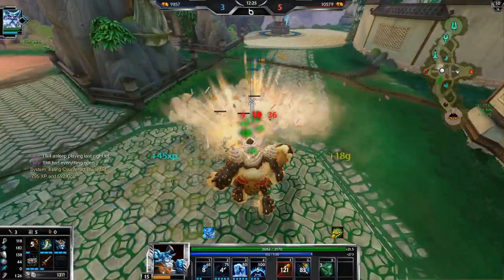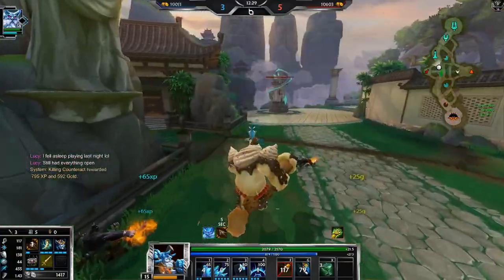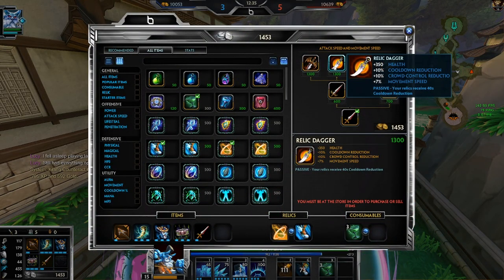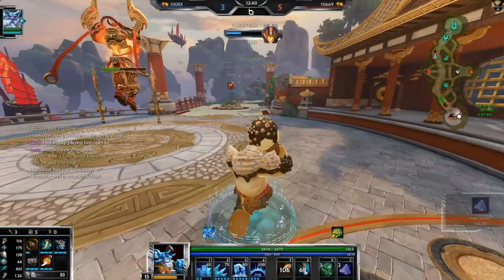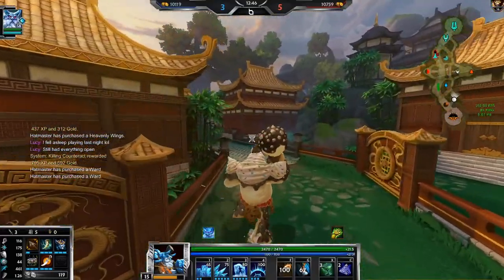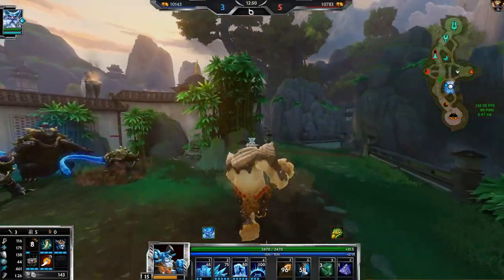He knows when to leap, he knows when to impale, he knows when to use his abilities. His respawn timer is really low. I think Relic Dagger instead of Wing Blade would be nice — it does have better stats in this matchup since magical defense is useless here. I'm also gonna buy some wards to prevent the backdoor or at least attempt to.